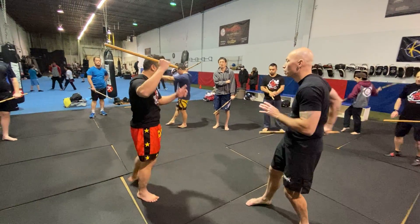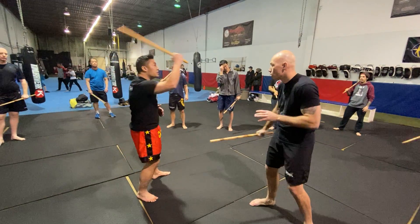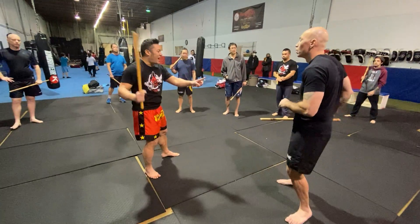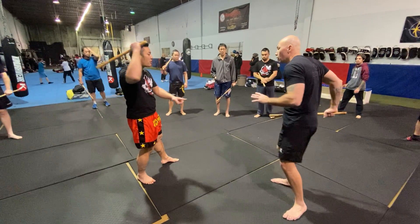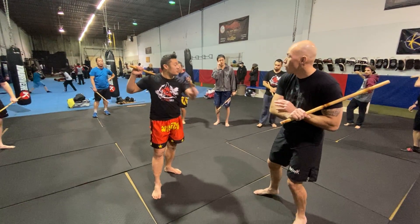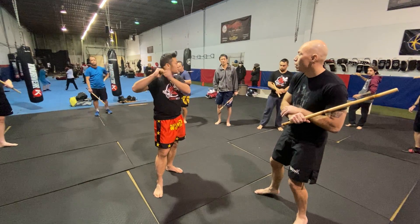So all we're doing is exactly what we're doing before — number 1 angle all the way to the other side. We end up here. After he throws the number 5, and I can flex onto this side because his weapon's down here, I'm going to throw another number 1 circle.